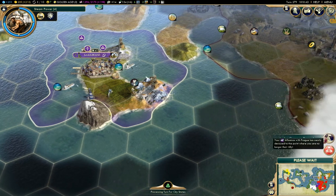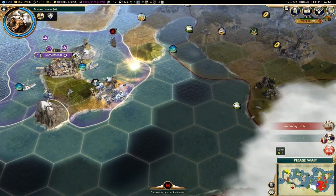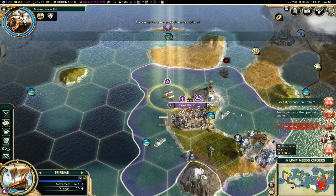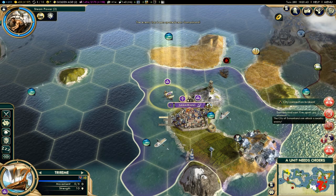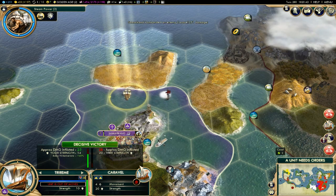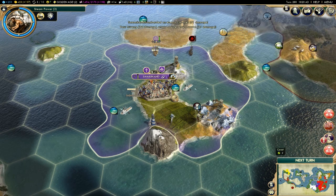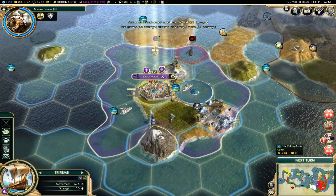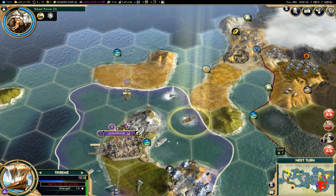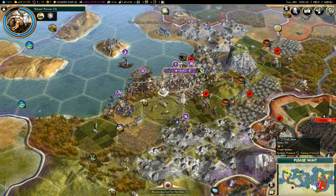Oh my goodness, okay. Samarkand — wait, the catapult has been broken? Get out of here, you dumbass ship. Okay, let's go win this. Just die, you piece of crap. Yeah, suck it! Next turn — yay.